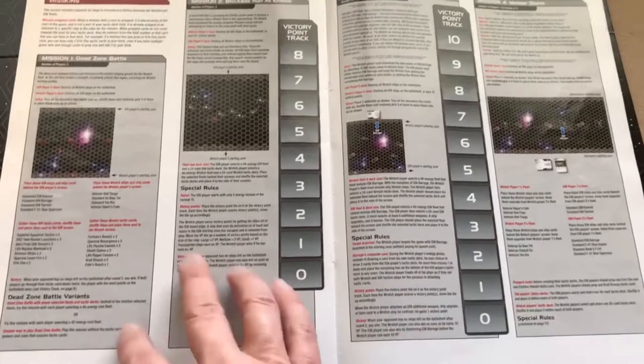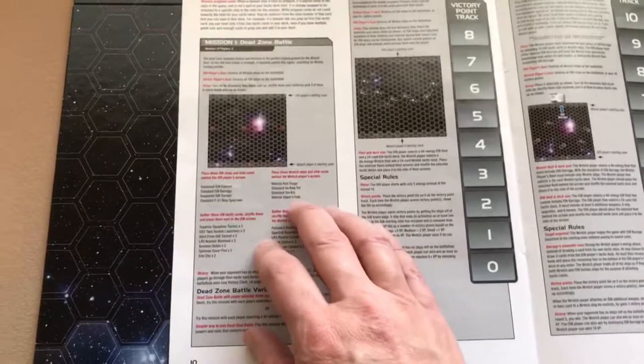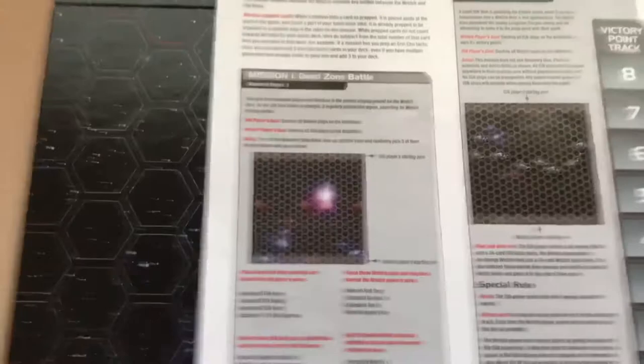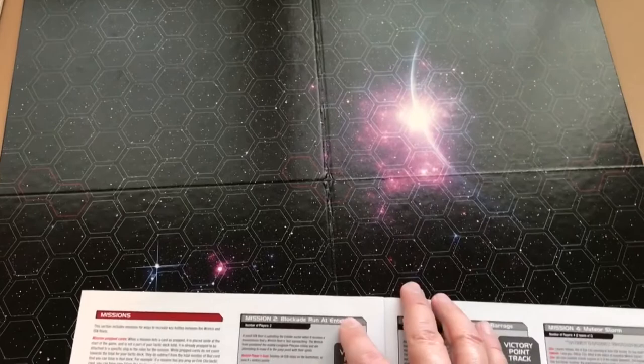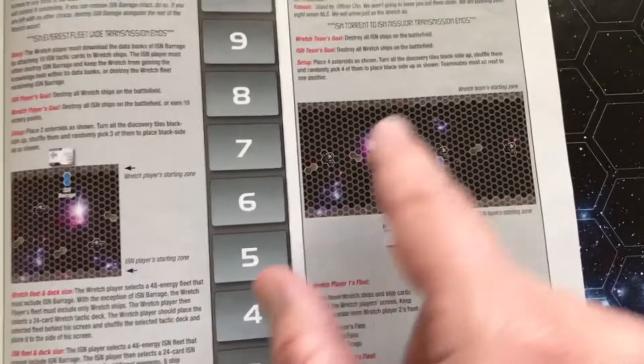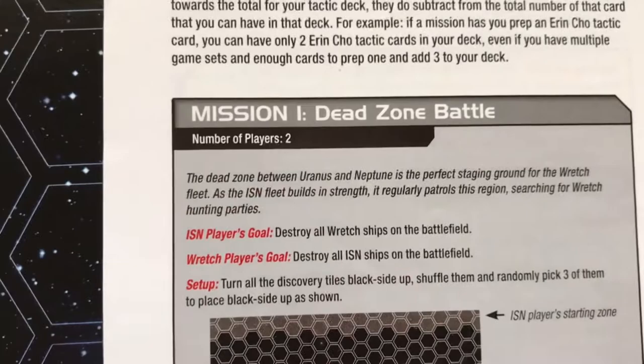The first thing you'll do is choose a mission — they're in the back of the rules manual. It looks like it only came with maybe five missions or so in this rule set, so we'll just go with the first mission and follow the setup instructions. The game actually does come with two map boards, but the mission will tell you which map you need. This one we're going to play only uses one map board, but you can see there is a mission that uses both.